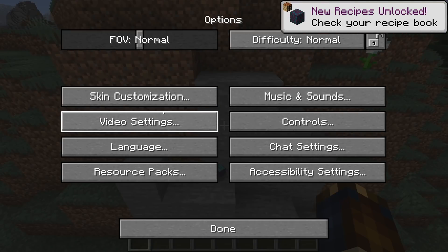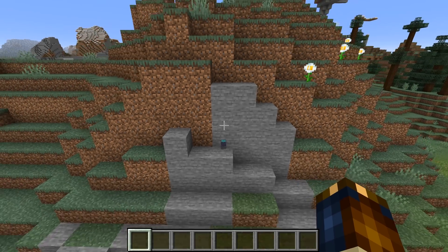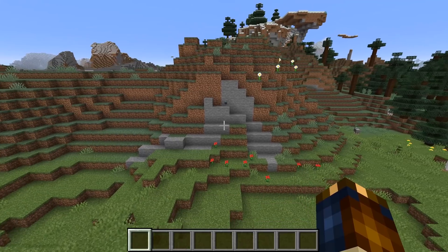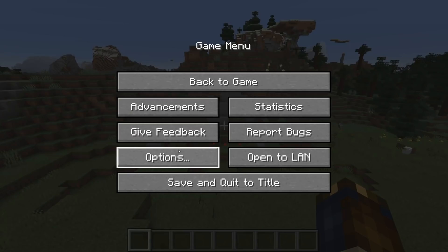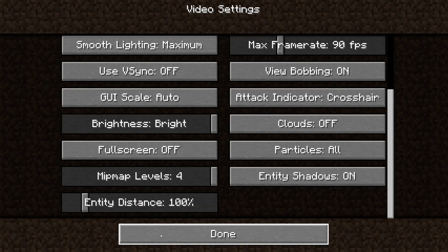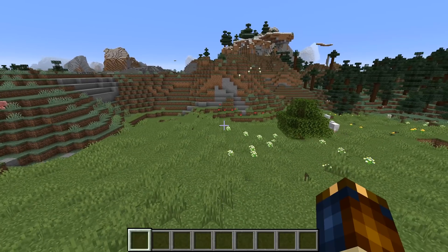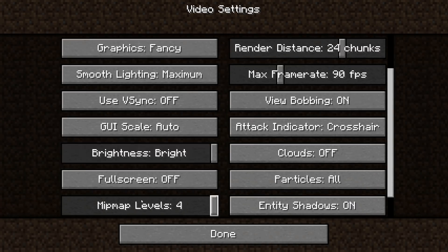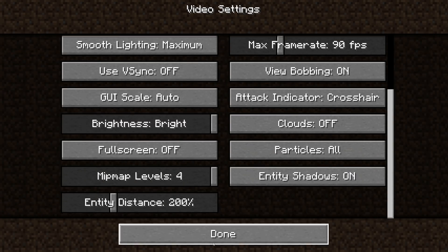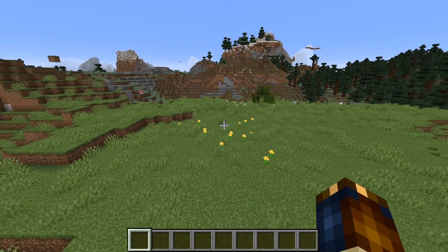Gameplay changes in this version: there is now an entity distance scale option. It ranges between 50%, in which case you can only see entities at half of the normal distance, up to 500%, in which case you can see entities at a very high distance. My advice would be that if your computer can handle it, pull the slider upwards. Walls will now create posts under more things, like pressure plates and banners and anything that covers up that wall segment.